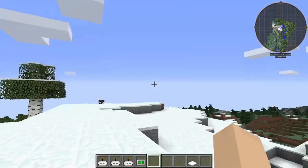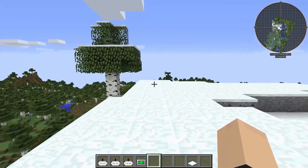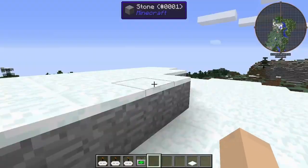One might say that this is a very nice mountain. One also might say there might be a thermonuclear missile under here. And that's what we're exploring today.